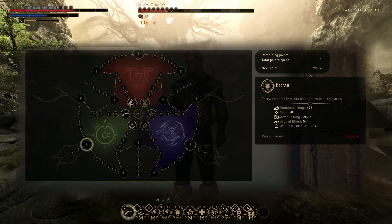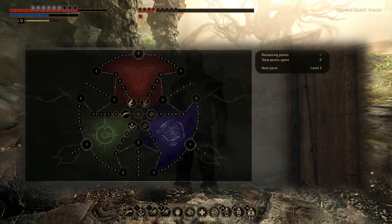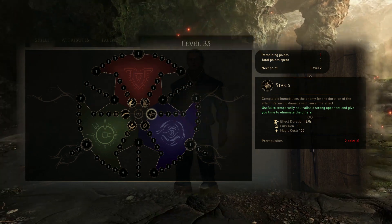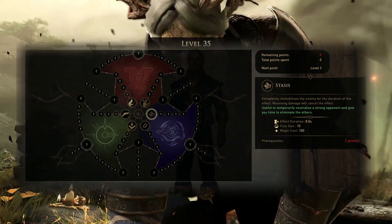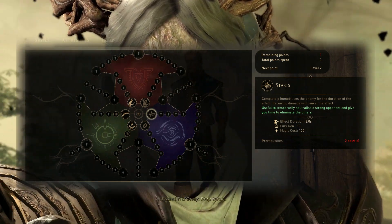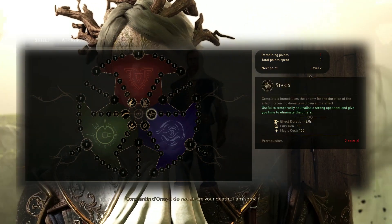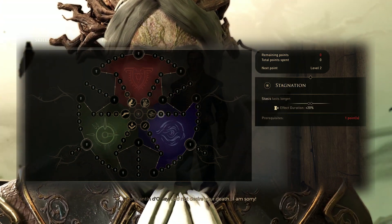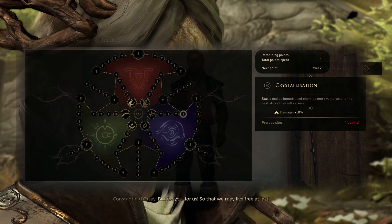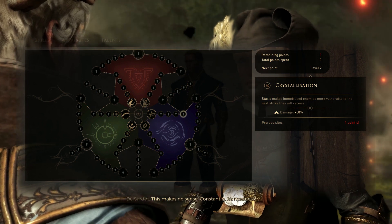Once we're done with the Technical tree — which actually fills out fairly early in the game — we're going to move over to Stasis. Stasis immobilizes enemies, yes even boss enemies completely, though not for very long. Boss enemies are usually around two seconds with some diminishing returns. Later we get perks that add armor destruction while Stasis is active, as well as increasing the damage of the next hit on a Stasis'd enemy. From here we're going to pick up Stagnation, Corrosive Emanation, Perfect Incantation, and Crystallization. The next hit they take deals 50% extra damage. It's just awesome.